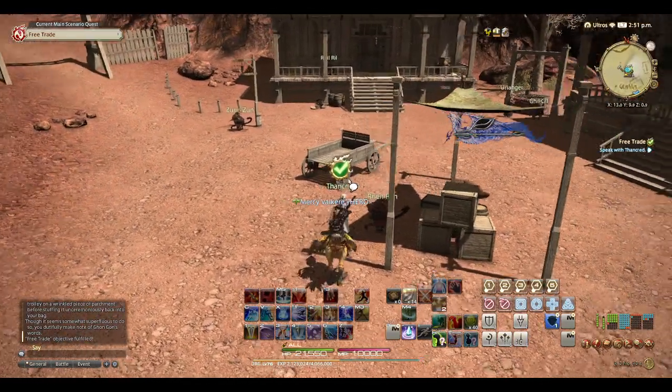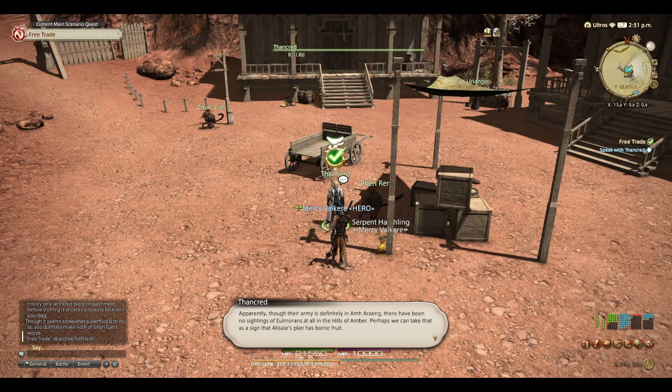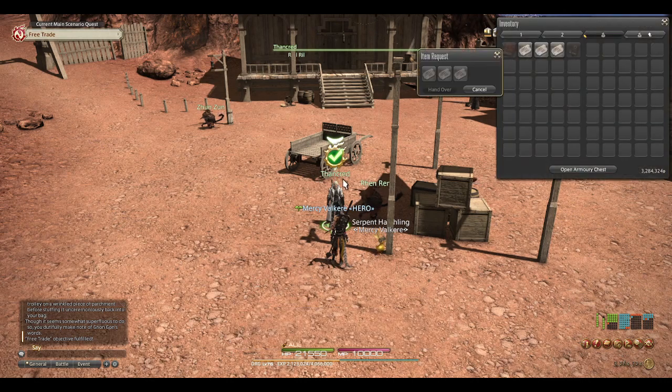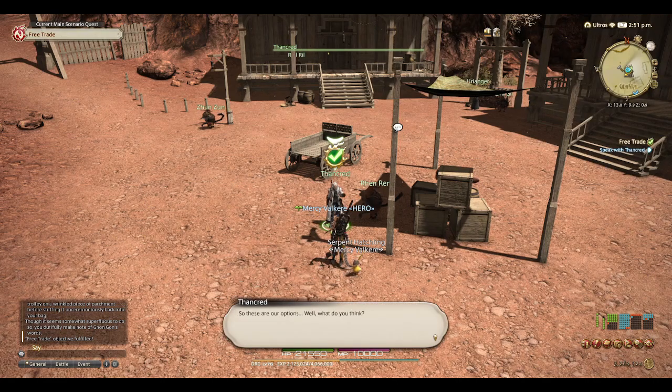And then Thancred is talking to Ren-Ren — again, same spelling scheme. "Ah, mercy. I'm afraid I've learned little of use about how to reach Nabatharang. The Uelmorgans' presence, though, that's another matter. Apparently, though their army is definitely in Amarang, there have been no sightings of Uelmorgans at all in the Hills of Amber. Perhaps we can take that as a sign that Alisae's plan has borne fruit. Did you have any better luck finding us a route forward?" Hand over the note concerning the gondola, note concerning the trolley, and note concerning airships. Boom shakalaka. So these are our options. Well, what do you think?